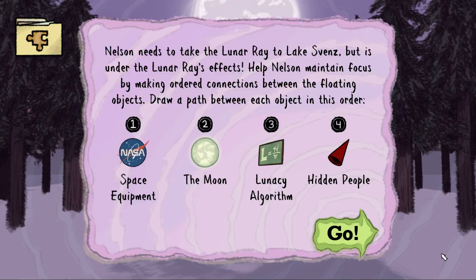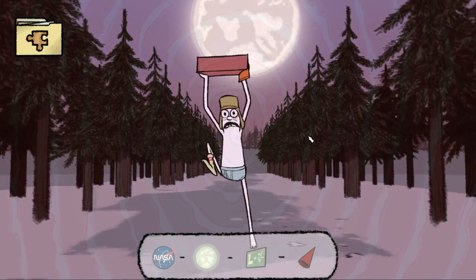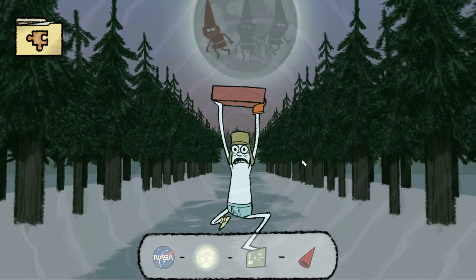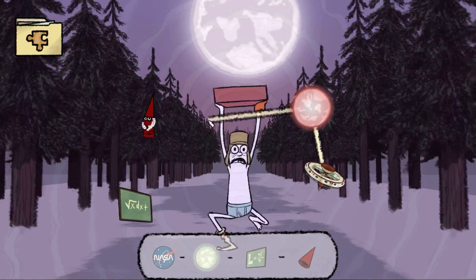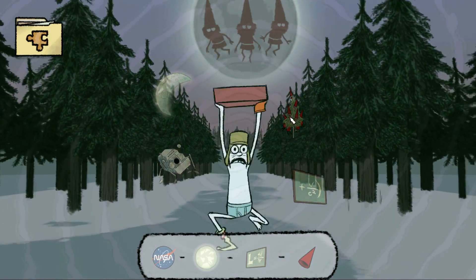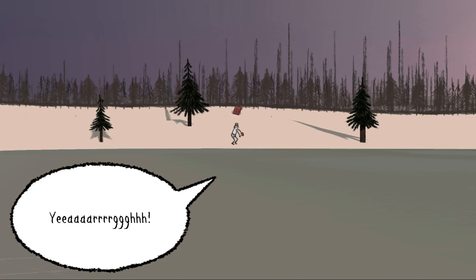Nelson needs to take the lunar ray to Lake Svens, but it is under the lunar ray's effects. Help Nelson maintain focus by ordering connections between the floating objects. Draw a path between each object in this order: Space Equipment, Moon, Lunacy Algorithm, Hidden People. So: Space Equipment, Moon, Algorithm. You've got to be a little bit faster than this. This is an interesting cutscene — if it gets too close, it hurts you. And this is the type of minigame they tried when they made Telltale Games and never got it quite right.